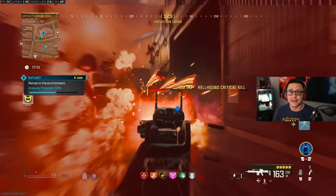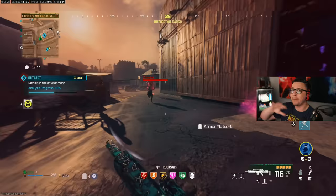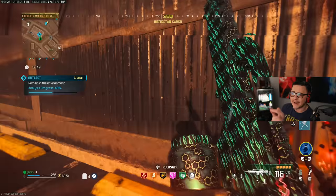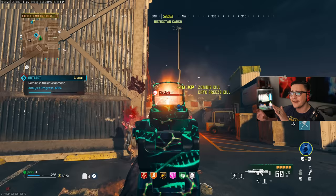When you spawn in, there are going to be multiple exfil locations. They are different every time, but they're kind of fixed locations — you don't get access to all of them every single match. You have to look at where the exfil is when you spawn in, and then see where that purple area is going to expand, to get an idea of how much time you have before that exfil is gone.